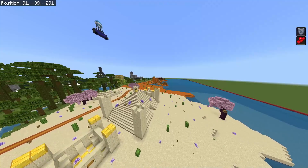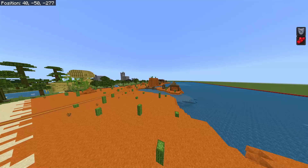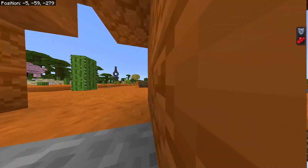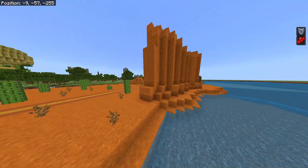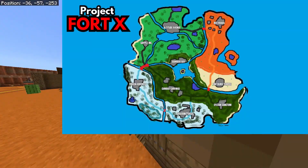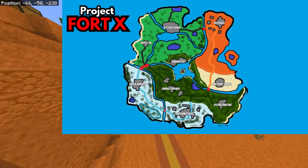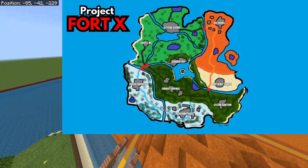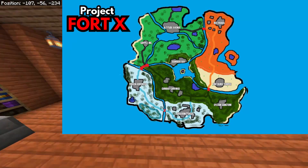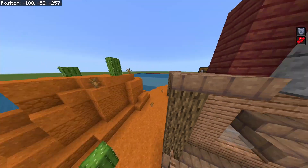I want you guys to rate the map zero to ten in the comments — give some feedback on what we can improve, or just let me know if you want more videos about Fort X. Here's the map again. All of the POIs I'm about to name have a vault with a special weapon: Red Roads, Altitude Avenue, Frozen Fortress, Sylvan Sanctum, and finally Treacherous Temple. I'm going to let you guys enjoy the map for the next few minutes of this video — have fun.